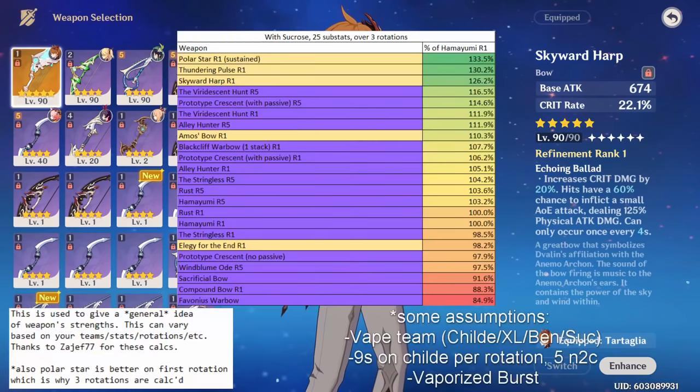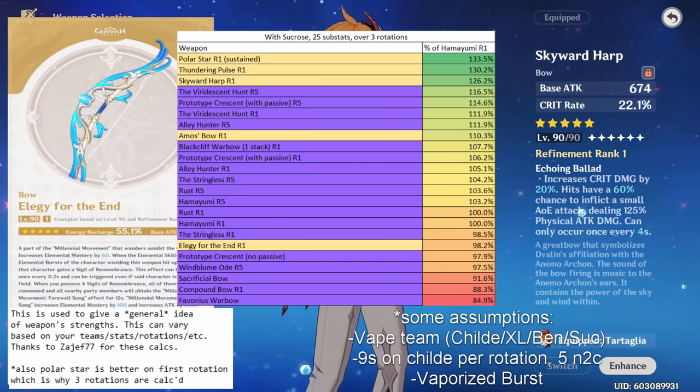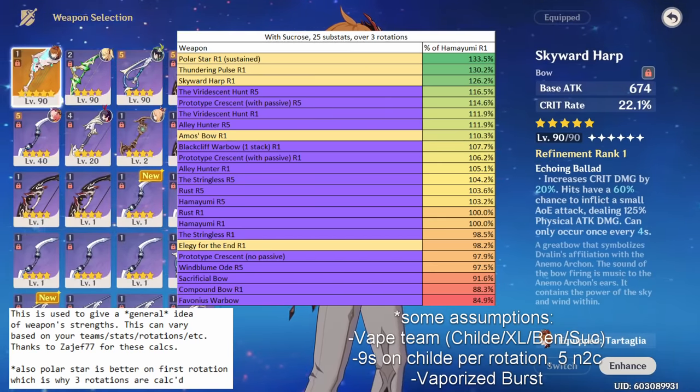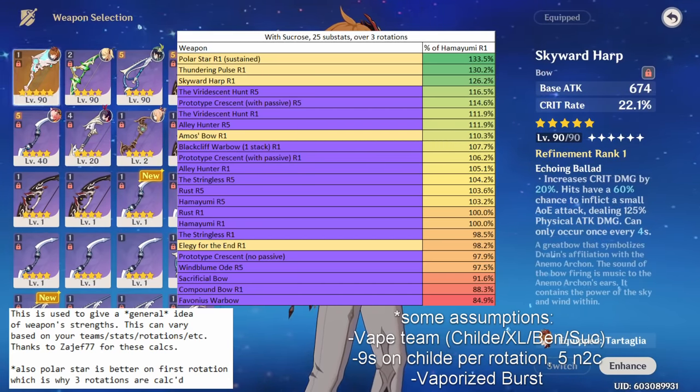If using Rust or Thundering Pulse, your optimal combos change — doing five normal attacks into a charge attack is usually optimal given their passives, and it's easier and costs less stamina. The weapon ranking shown assumes a 9-second rotation with the 5N2C combo (two normal attacks into a charge attack, repeated five times) and vaporizing the burst. This is Childe's generally optimal rotation, though team comps, substats, and artifact sets all factor in.